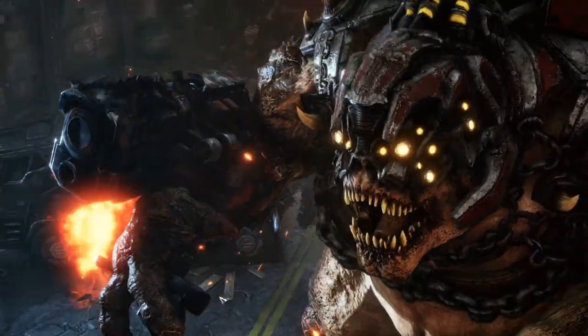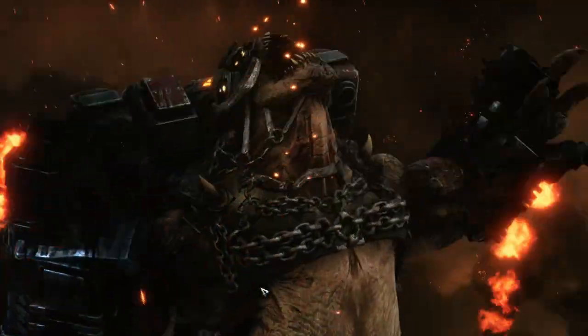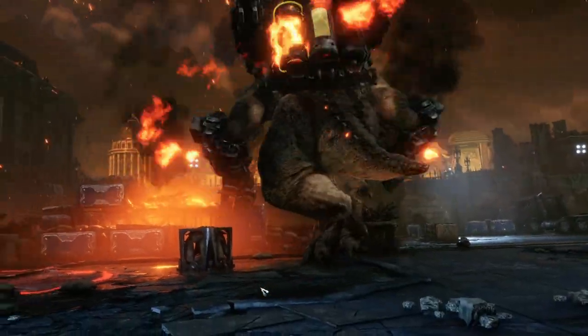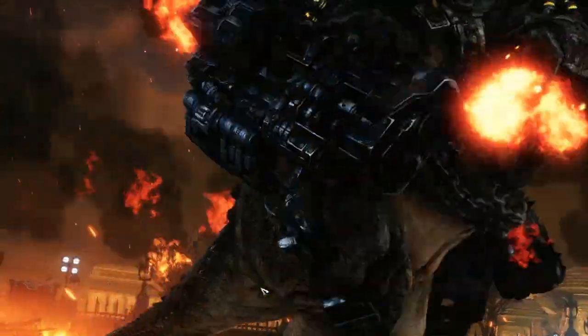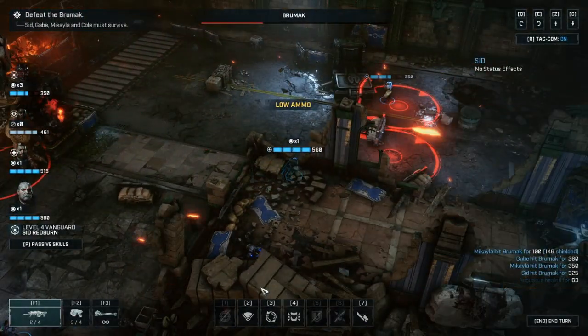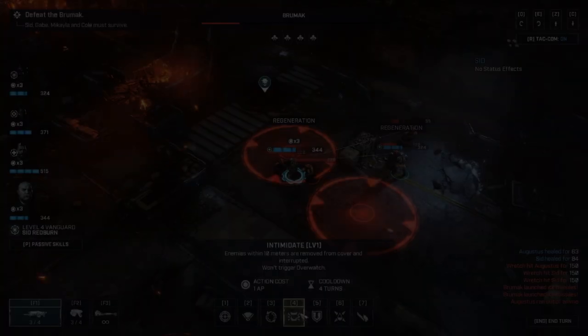Once one gun is gone, take off the second one — that is still your focus. If the Brumac is facing the other way, think about how you shoot it with your squad mates on either side. Don't use all your shots straight away unless you've got a good hit point; you can use the team on the other side to turn the Brumac around if you need to.